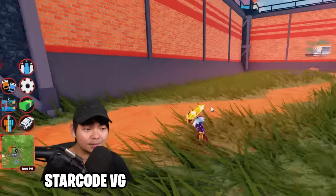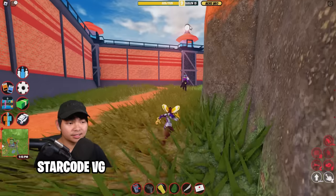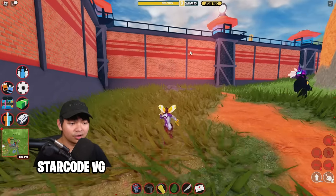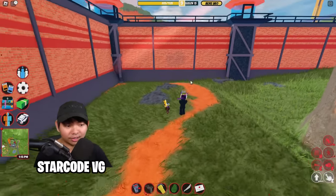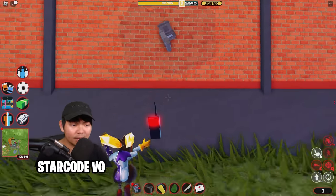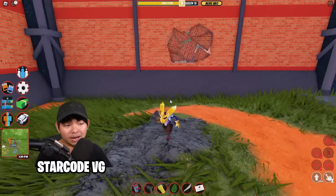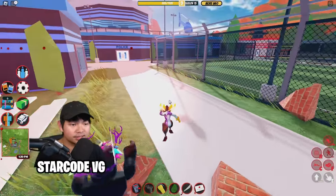That's the first way to escape the prison in Jailbreak. There's now a spotlight that will shine on your avatar wherever you go, so make sure you're not in range of the cops. You can also do this in reverse — if you want to go back into the prison, just pop out the wall the same way and jump back in.